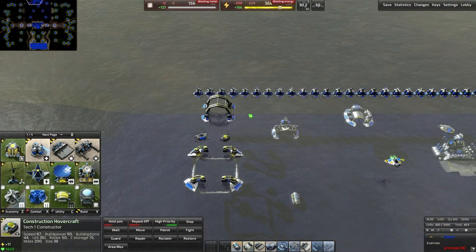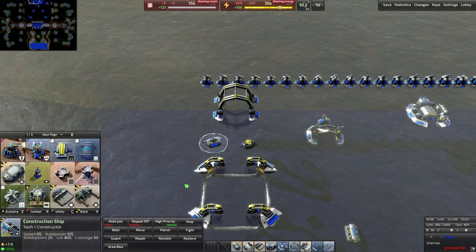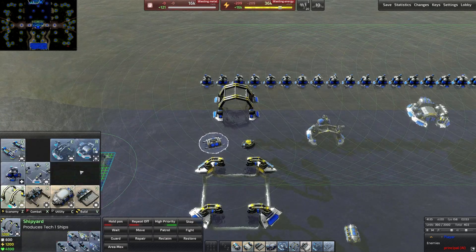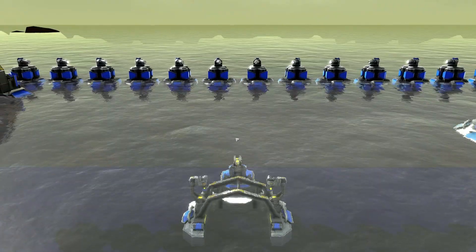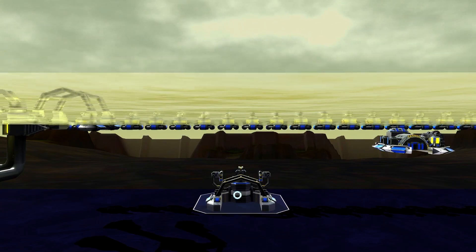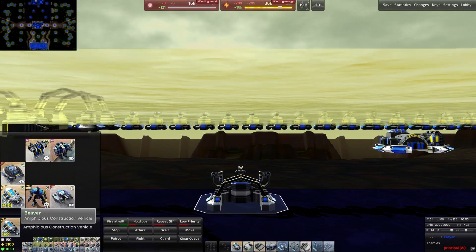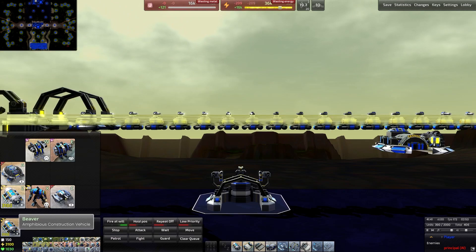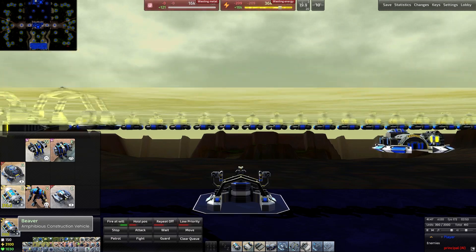Over here we have the navy options. Here we have the T1 shipyard, which produces the T1 ship constructor. From here you can construct the T2 shipyard — the advanced shipyard — and you can also construct the amphibious complex. Out of the amphibious complex you can produce a couple different constructors, including the beaver, which is exactly the same as the hovercraft except that it cannot build the advanced shipyard. So with the hovercraft you get the advanced shipyard; with the beaver you do not — that's the one difference between those two.